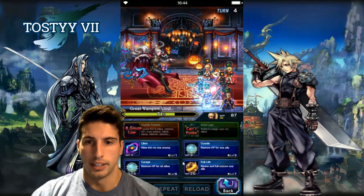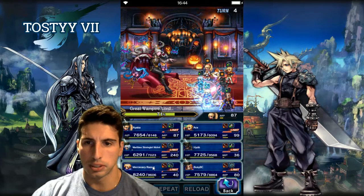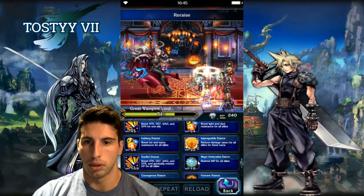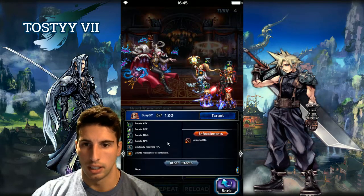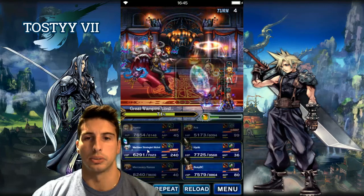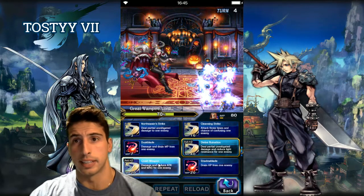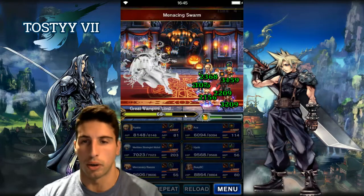On this turn we're going for Stone Throw to draw 100% of attacks toward him. Ayaka is going for Re-raise, HP is looking pretty good, so we're going Re-raise on Mercenary Ramza and Re-raise on Ayaka. Nicole gets some MP back for the whole party. We do have reduced damage up, so we're buffing Defense and Spirit to make sure we're taking less damage. With Orlando, we're going to break attack and magic one more time to keep that up as much as possible.